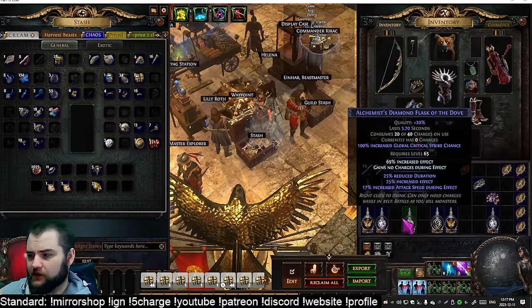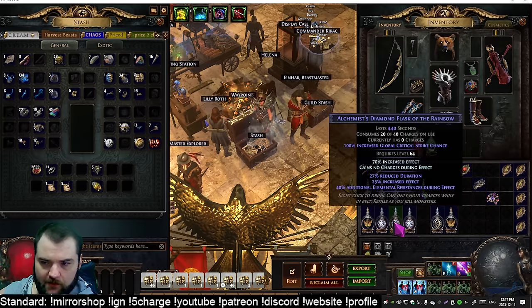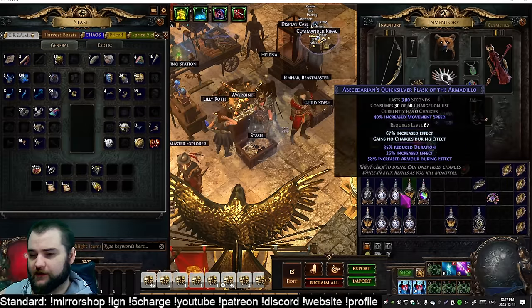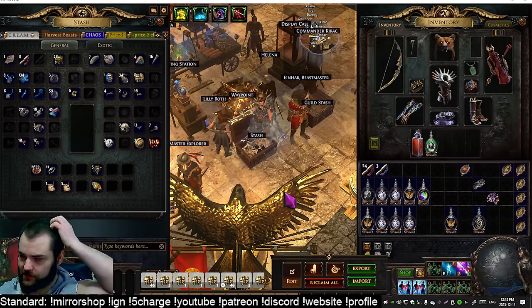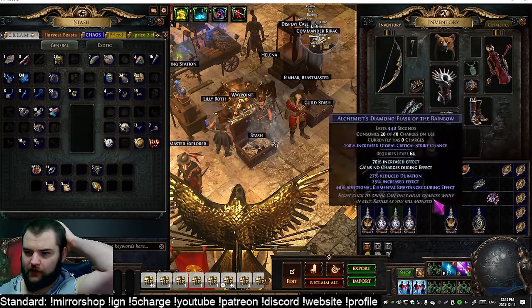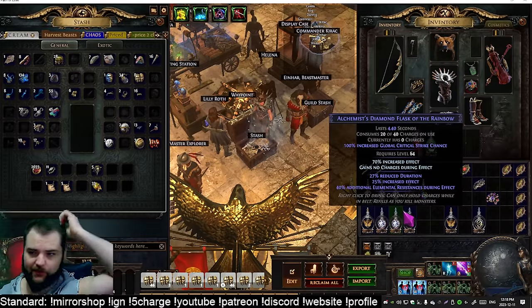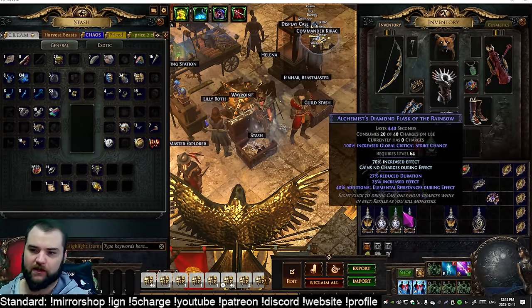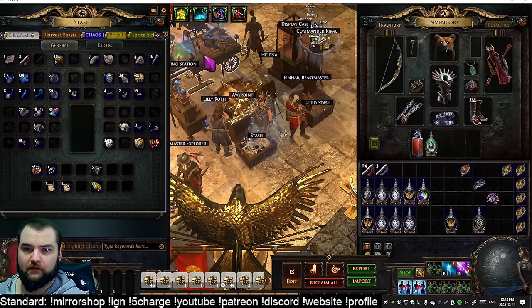The timeline on these isn't highly predictable, but the great news is if I sell one flask it pays for literally all the other ones. I paid under 100 chaos for nine bases and about 17 chaos for 15 enkindling orbs — so roughly one divine total invested. We'll probably get a bare minimum of nine to ten divines back. Once you cover your principal, the rest just becomes a passive income source.